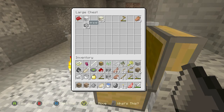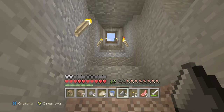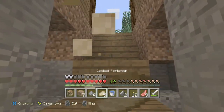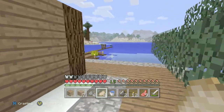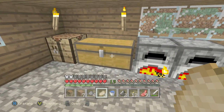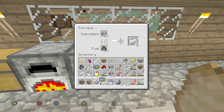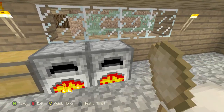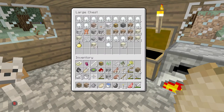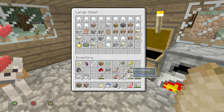We'll take anything else that we can carry. I'm planning on having a mine cart going up and down here, that way I don't have to keep jumping like this. There's a squid right there. There you go, Sherbert — you probably haven't had food in a while. Anyway, let's just put some stuff away. Let's put some of our loot in here.